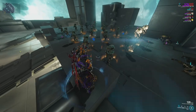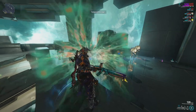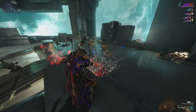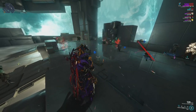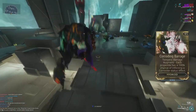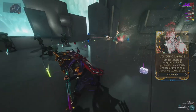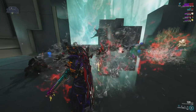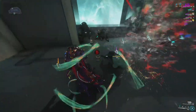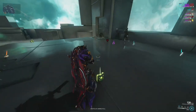A couple quick things to note: base damage and charge damage are affected by power strength, making it quite punchy with a power strength build. Duration affects the amount of bolts fired, and the explosion radius is affected by power range. However, the casting area where bolts come down is not affected by range. The augment Corroding Barrage turns your one into an armor-stripping ability with a 100% chance to inflict corrosive damage, though Corrosive Projection in your aura slot achieves a similar goal without costing a mod slot.